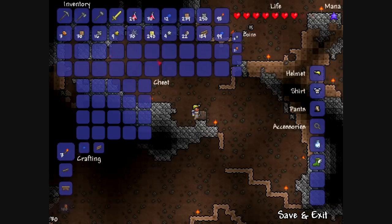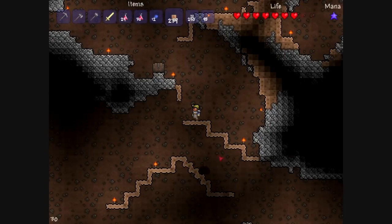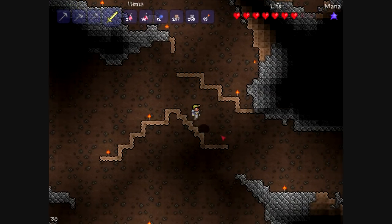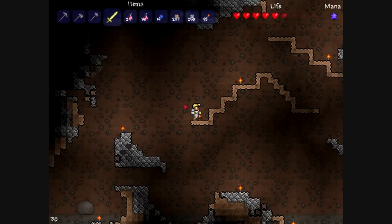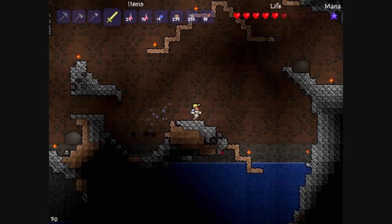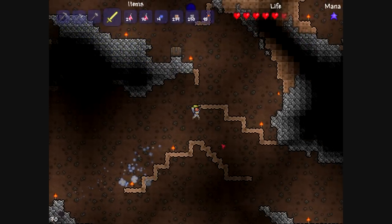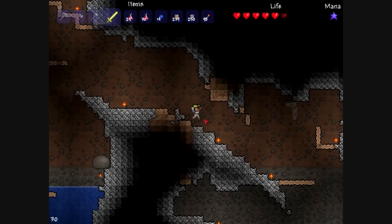Here is the second treasure chest, which had the Hermes boots. Originally none of this dirt was here — I accidentally dropped the Hermes boots down here and into the water down there, so I had to go diving to retrieve them. This is a black slime which has 45 health and they're not too tough for me now. However, that giant slime is called the mother slime — they're quite a bit harder to kill because they have 90 health, and once you kill them they also spawn two or three baby slimes to attack you.